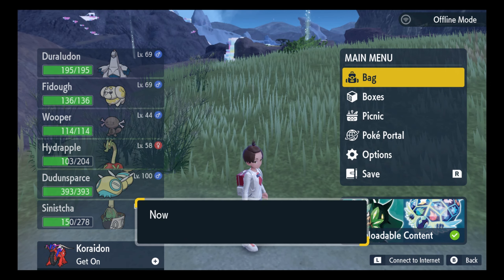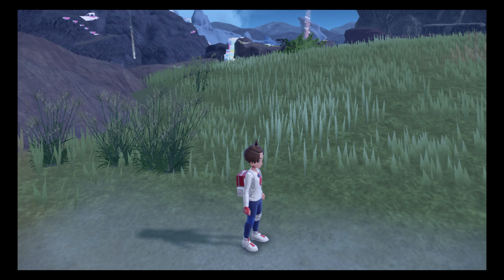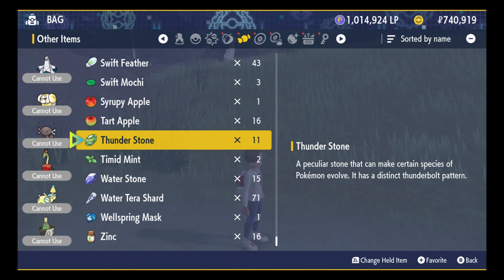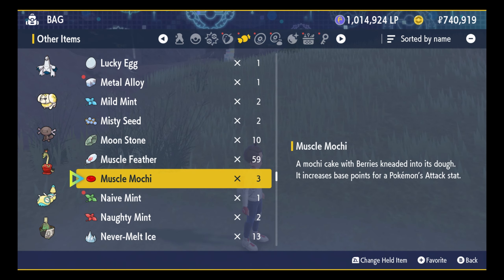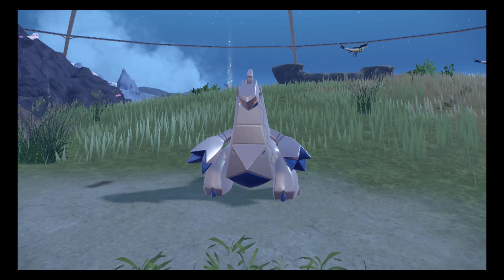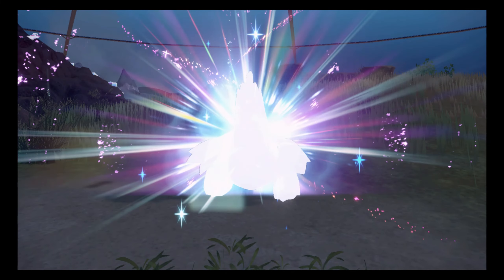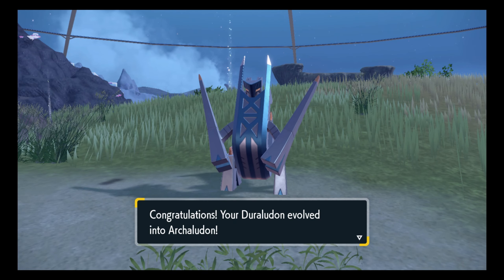Let me save the game first in case I make a mistake — I don't think I will, but you never know. Go to bag, go to main items, and it should be right here. Metal Alloy, it should be at M. There it is — Metal Alloy. Use it on your Duraladon and it's going to evolve. I thought I had a scare there for a moment. And there it is — shiny Archeladon!